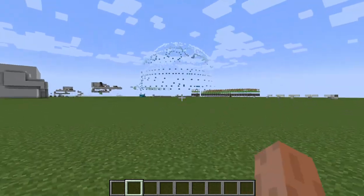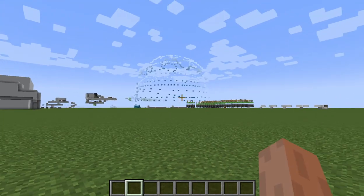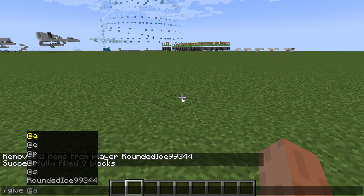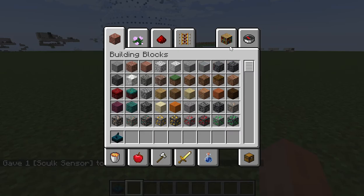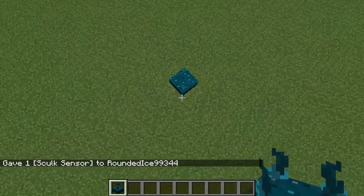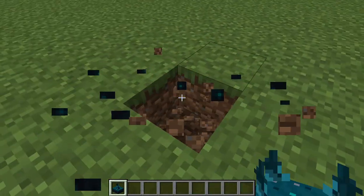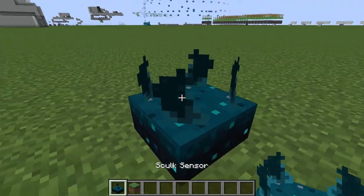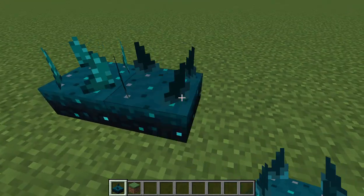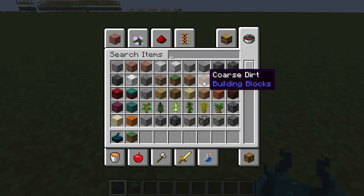To make this spectacular wave, first you need a skulk sensor, which in survival can be obtained using the warden. The warden uses it to detect stuff. I'm going to give myself a skulk sensor because it's not inside your menu — if you search 'skulk sensor' in the menu nothing comes up. The skulk sensor is a block that is for redstone builders, and when it detects any sort of sound it activates.